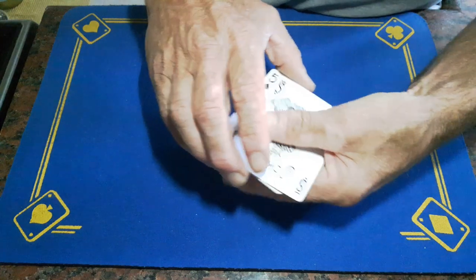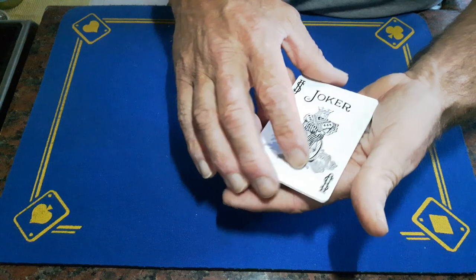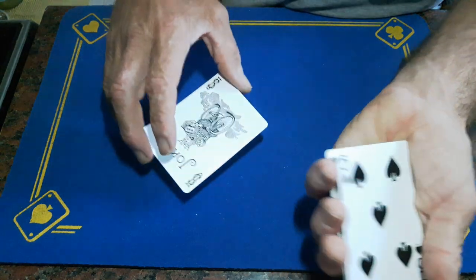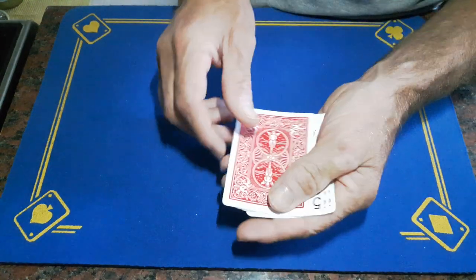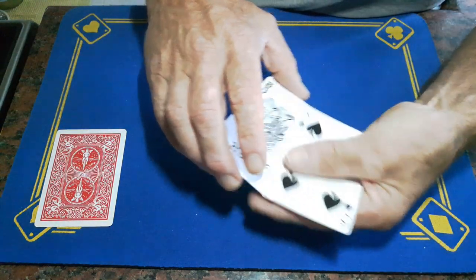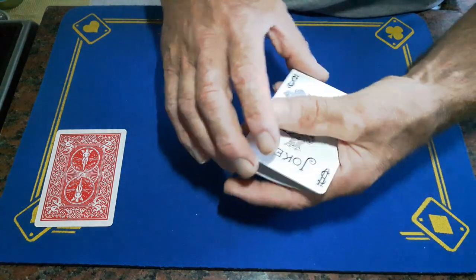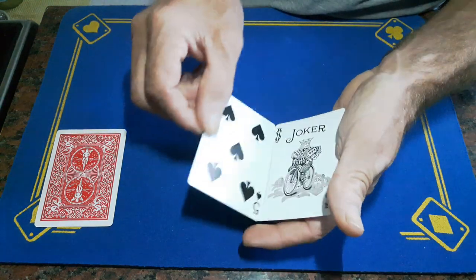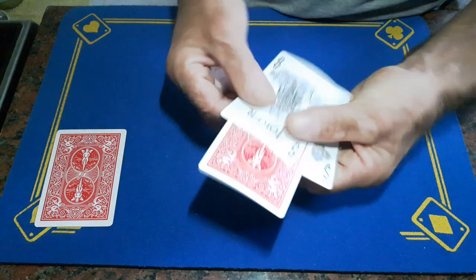Running through it again: do a frustration count showing a joker, a five, a joker, and another joker. Count it again — one, two, catch your break, three — four cards. Get rid of one of the jokers, turn your hand up, flip it over, place what they think is a joker down. Frustration count again showing a five, a joker, a joker. Count them — one, two, catch your break, three.